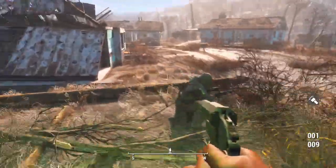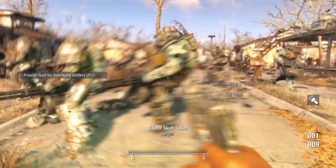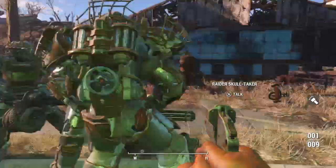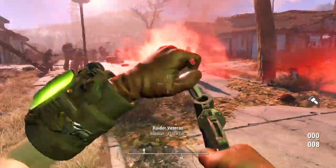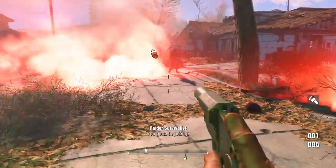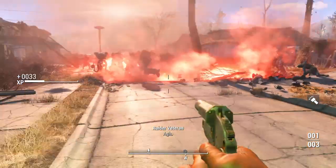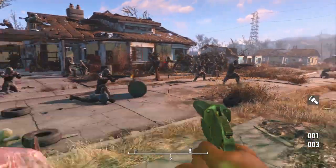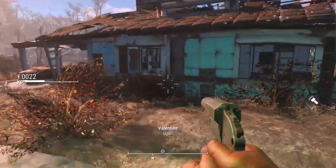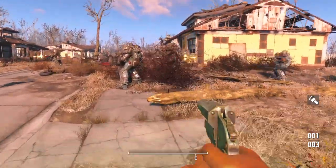So yeah guys, if you want to do this to your settlements, if you want to really take them down, then I'm sure you will enjoy this mod. I wish they had different power armor. Oh, this guy's got a broadsider — what a badass. They massacre everything, which is nice. If you want just an army to go along with you, then this is your mod. The cool thing is, your settlers don't get pissed off at you for killing them. They don't know — they have no clue.